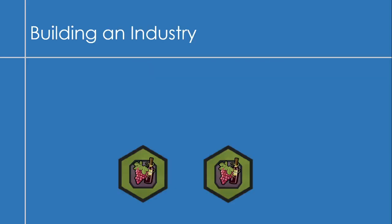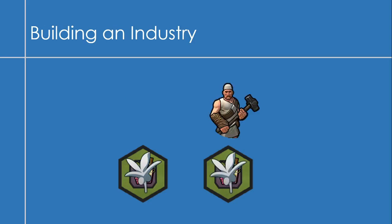Here's an example of how you build an industry. We have two wine resources here. First, bring your builder over to a tile and plop down a plantation, then go over and plop down another plantation. Once you have those two plantations, you can put down an industry on one of them. The industry replaces the plantation — you're not getting both the plantation and the industry benefit, just the industry bonus on top of that wine resource and whatever else that tile has.